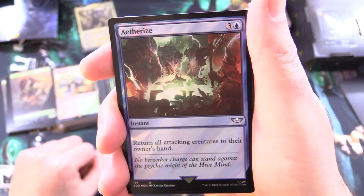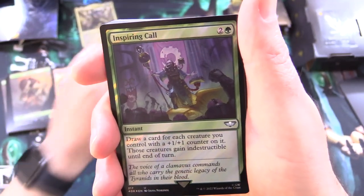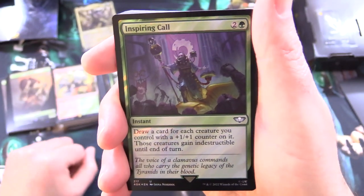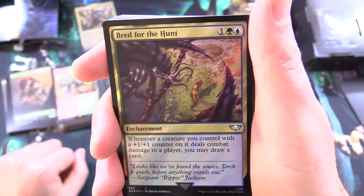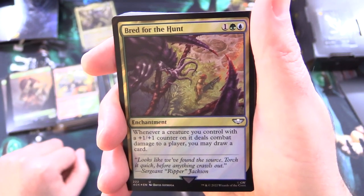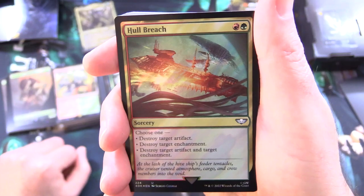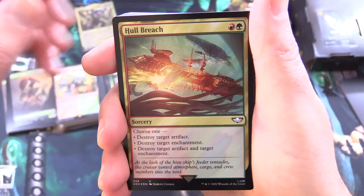Aetherize is an instant for 4 that returns all attacking creatures to their owner's hand. Inspiring Call is an instant for 3: draw a card for each creature you control with a +1/+1 counter on it, and those creatures gain Indestructible until end of turn — taking advantage of all the counters we're generating. Bred for the Hunt is an enchantment for 3: whenever a creature you control with a +1/+1 counter on it deals combat damage to a player, you may draw a card. And Hull Breach is a sorcery for 2 with two modes: destroy target artifact, or destroy target artifact and target enchantment.